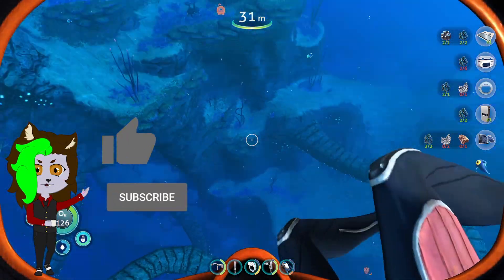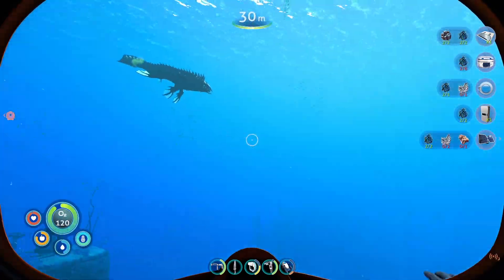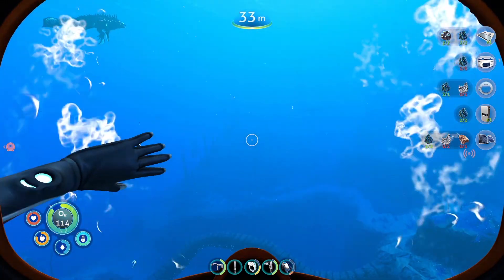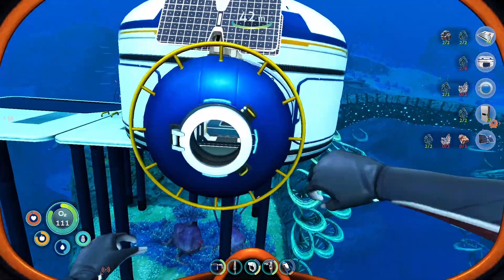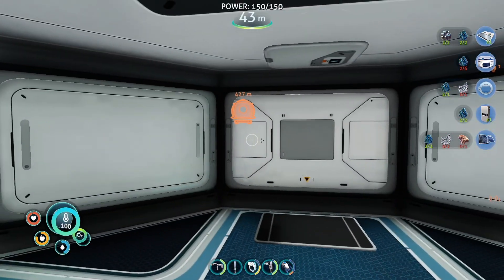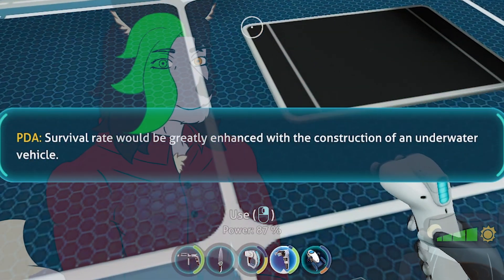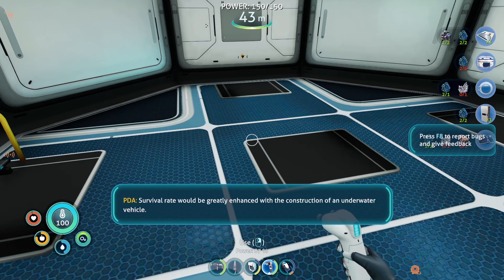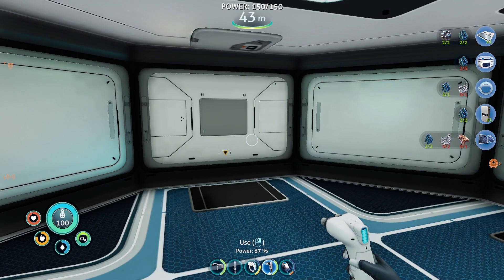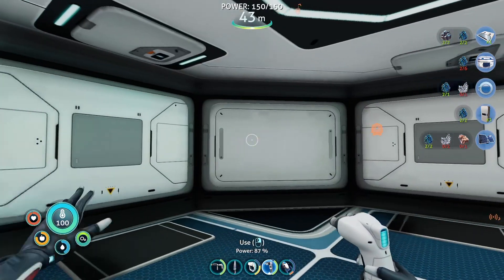Welcome to another episode of Subnautica Below Zero. I returned to where I stopped and already built an initial base because I needed oxygen and I didn't want to make you wait. But I didn't do anything — as promised, I'm going to wait so we can build stuff together, such as lockers, fabricators, and all that good stuff. We're going to be expanding and exploring.